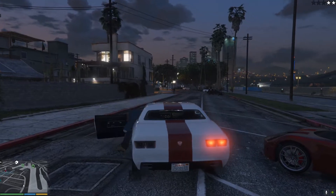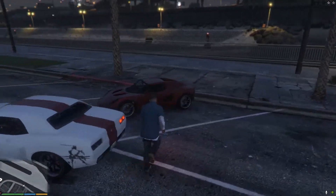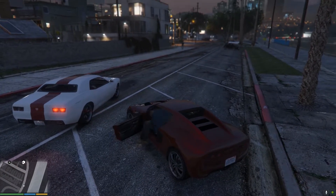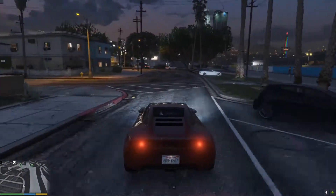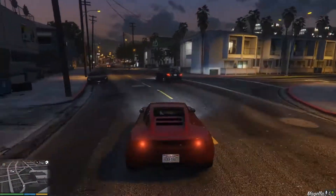Let's swap vehicles and see if we can get rid of our wanted level — get away in something a little faster. Actually, we got away with the wanted level, so I didn't even have to switch cars. I just had to hang out down here and we'll drive off into the sunset.